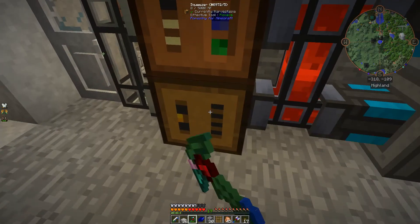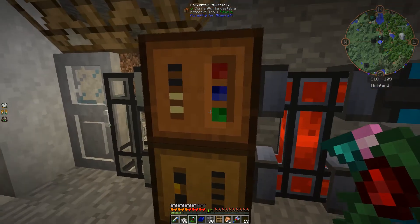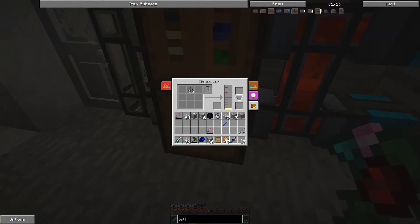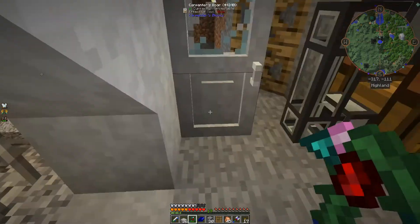To get that seed oil, I built a squeezer, and I've thrown in some melon seeds. This sterling engine is not powered at the moment so it's not doing anything currently, but that produces the buckets of seed oil, which I can then put in there and start the whole process again — so that can now go back in the top there, and I need to fuel this again.